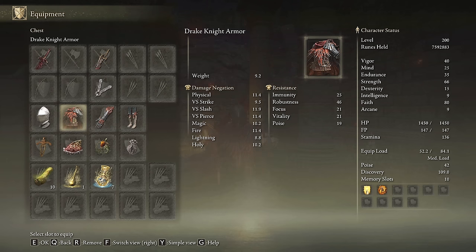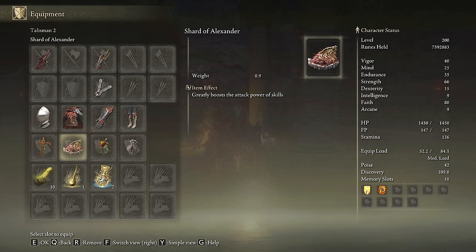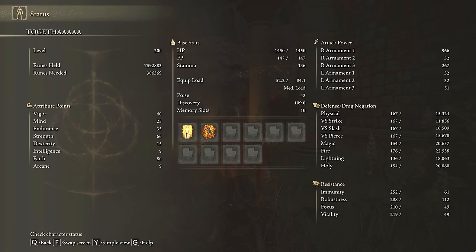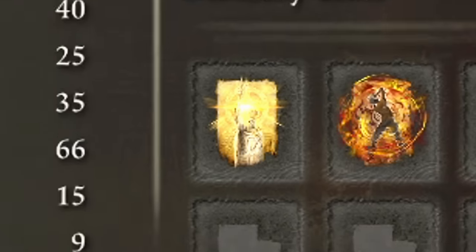I am rocking the Drey Knight set with the Knight Helm to boost fire damage. The greatest talismans for this build are the Ritual Sword Talisman, the Shard of Alexander, the Fire Scorpion Charm and the Erdtree's Favor Talisman. In our Physick Flask the Flame-Shrouding Cracked Tear and the Faith-knot Crystal Tear will be extremely powerful. If you want to conquer the DLC with this one, we need 40 on Vigor, 35 on Endurance, Strength to 66 and Faith to 80. Golden Vow and Howl of Shabriri will be our main buffs.